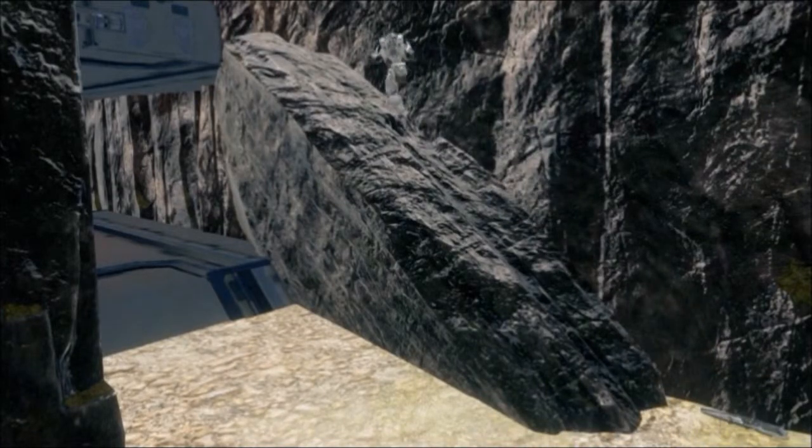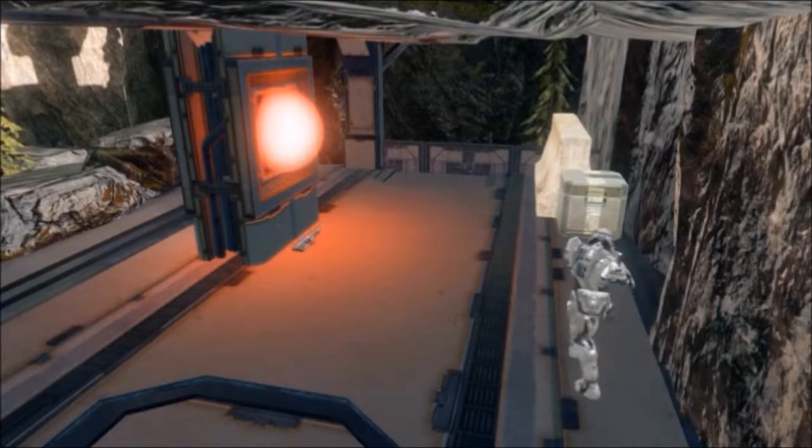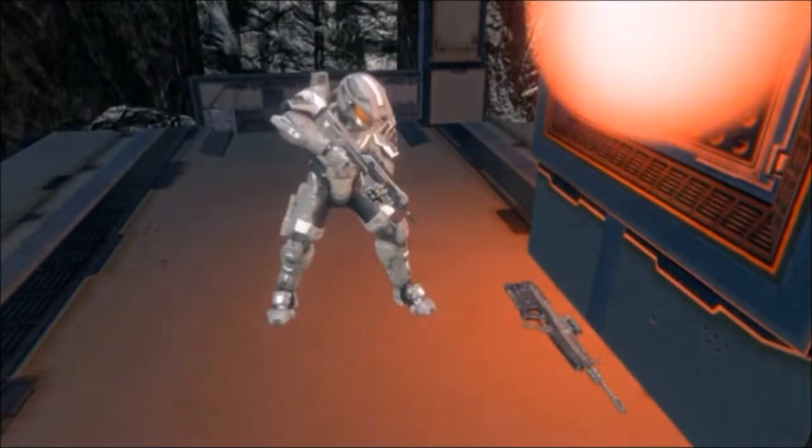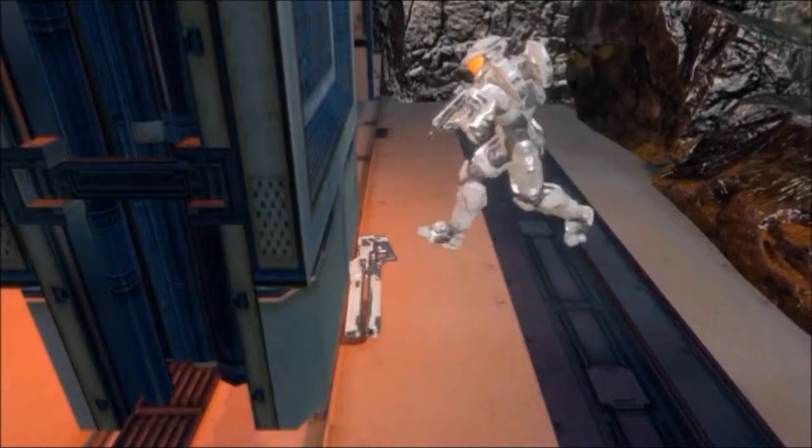As we head upstairs up this rock ramp there are some boxes and scenery, but there is also a DMR. Through two doors there is a balcony area with rocks as cover and you can look over most of the map. There's also a rail gun.